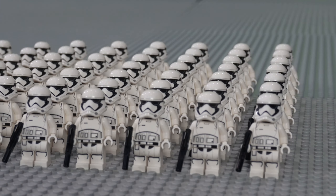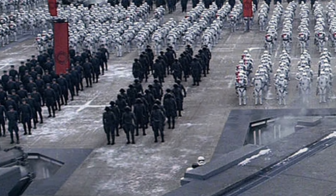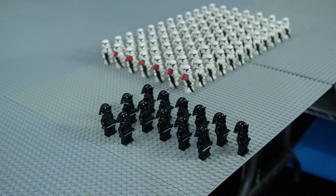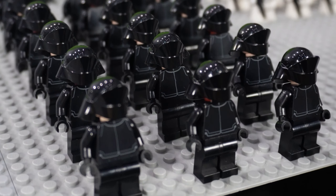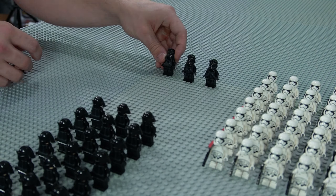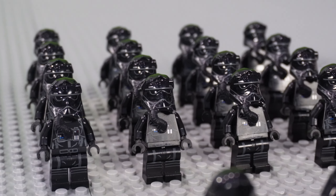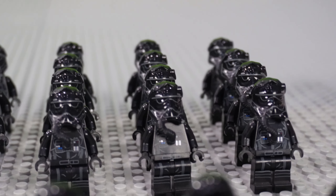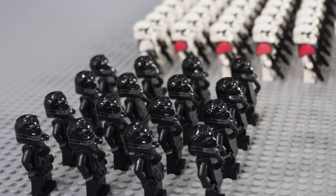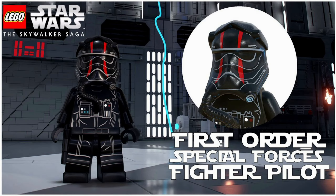Before we add the next group of stormtroopers behind, we must add First Order crew members in a 3x6 formation — these are a cool variant of black-clad armored troopers who maintain and operate ships and bases. Right behind them is a 4x4 formation of First Order TIE fighter pilots, which in my opinion has to be one of the best Lego minifigures of all time, especially the Special Forces variant with the two red stripes.